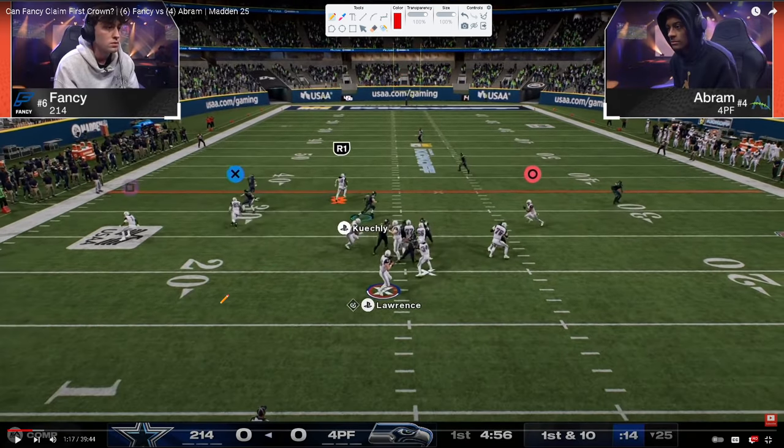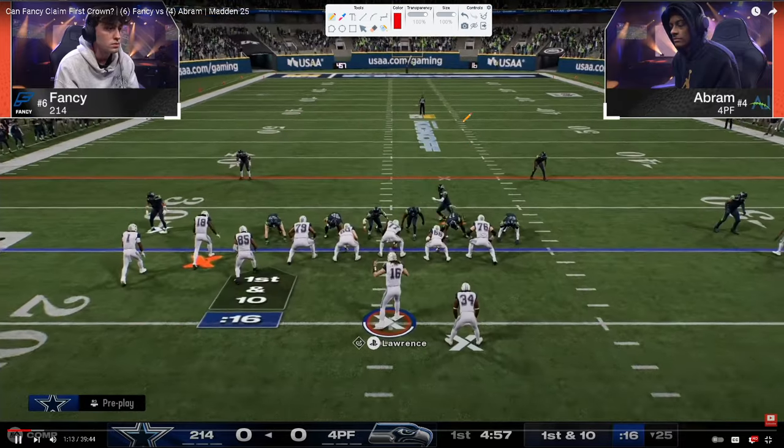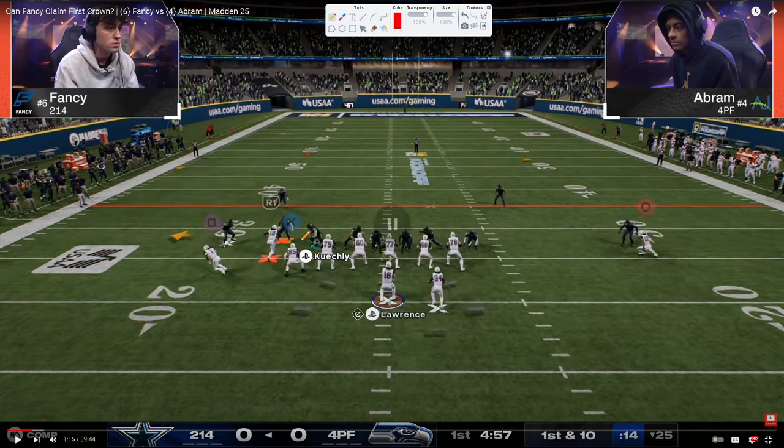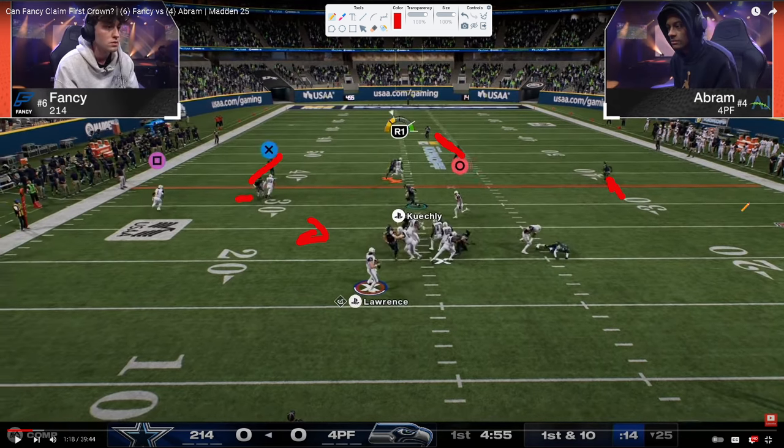Right off the snap, Abram shows a mix between man coverage and a popular roll coverage against bunch — a soft squat here, a man on the tight end, a man on the slot. This allows him to switch-stick to the middle third or user the linebacker himself. He turns into that defender and users him, and we get a cover-three base shell: coverage on the right side, a flat zone, and a deep third.